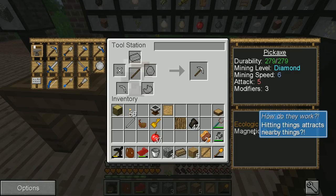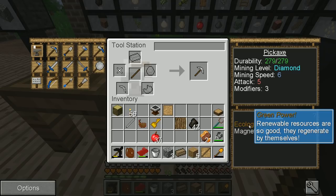Mine speed six, modifiers three, but it now has ecological and magnetic three. Renewable resources — they regenerate by themselves. That's awesome.